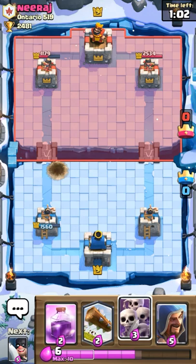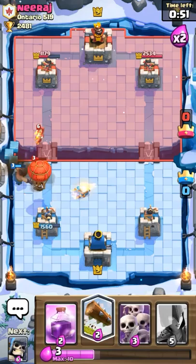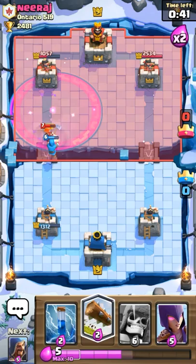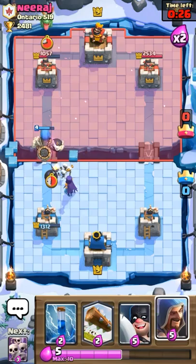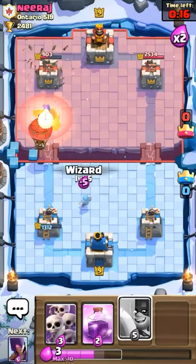We did lose that witch though. This time we prepared for that. We know he has a clone spell, so we have to have that in mind. I also have to save elixir for a balloon that he's going to be placing down. Go ahead and zap that — oh, that was a horrible zap. There goes the balloon.